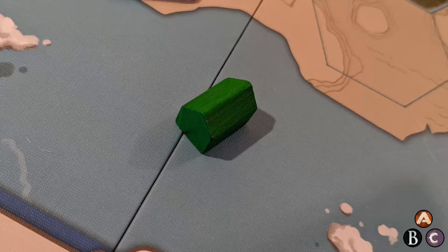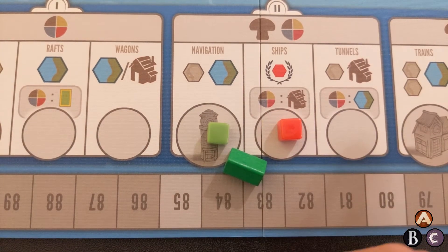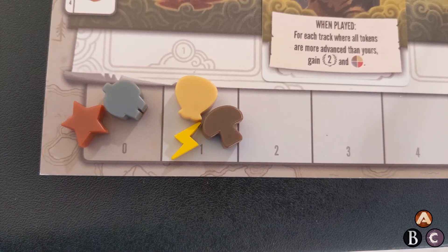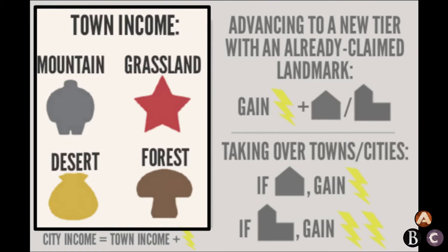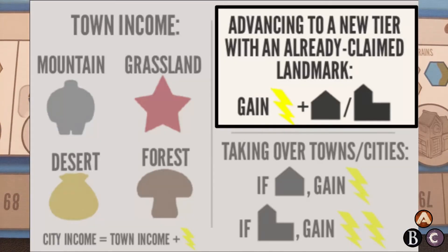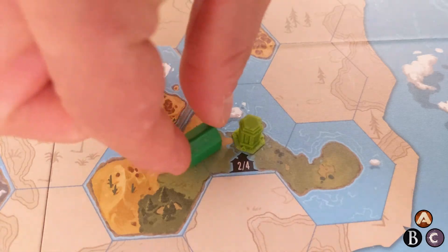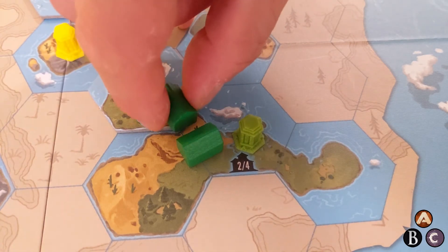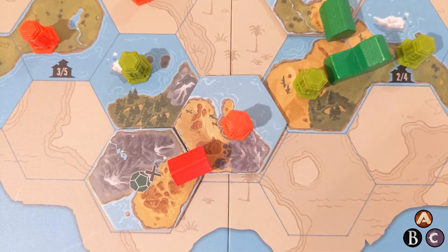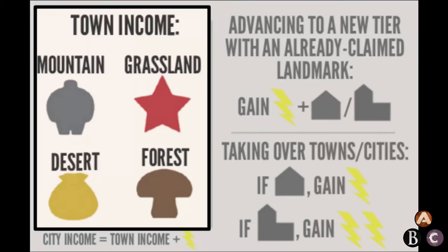This is a town. You get a town when you move to a new tier but someone else already has the landmark. Towns go on the borders between territories. Building a town gives you one energy, and the town will give you resources when you collect income. If you move a token to a new tier and someone else has the landmark, you build a town and gain one unit of energy. Build your town at the intersection of two territories, or even in the corner of three territories, where you control at least one of the bordering territories. There must be at least two of the same land terrain type on the border to build there. This predominant terrain type is used during the income phase.